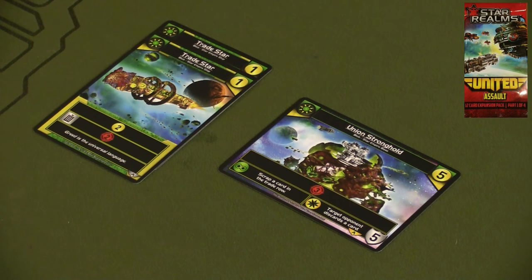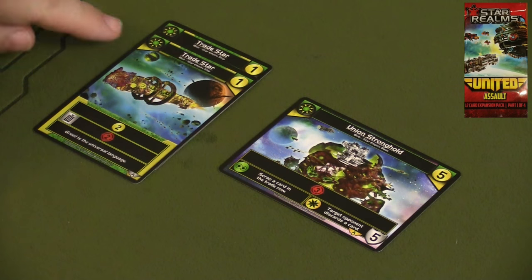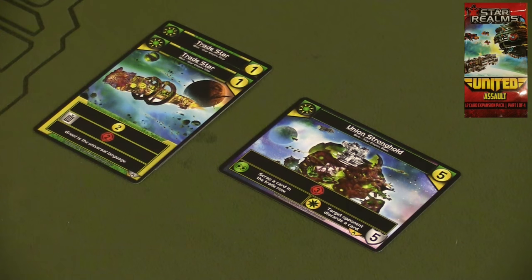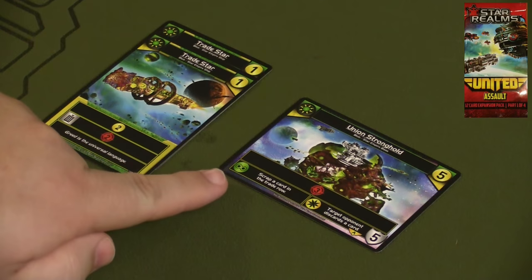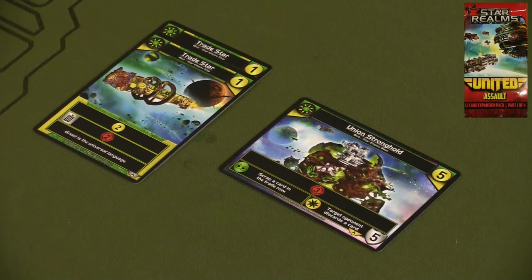First of all, in the United Assault Pack — part one of the four packs, the red pack — you're going to be getting a bunch of new ships and bases. The whole idea behind this United expansion series is that cards can ally with two different factions, which really opens the door to a lot of different possibilities as far as what kind of decks you'll be constructing throughout the course of the game.